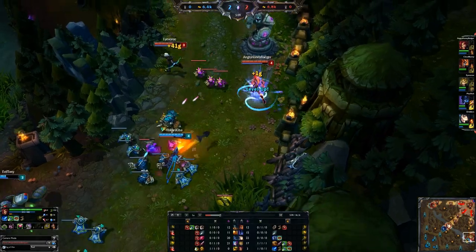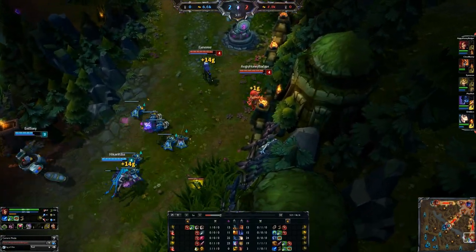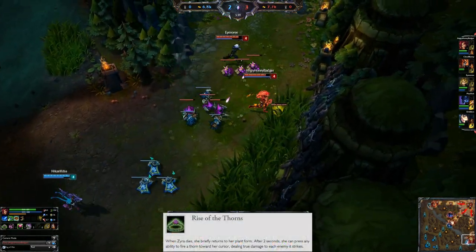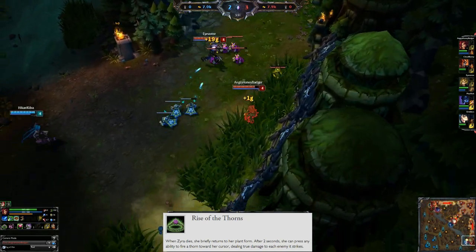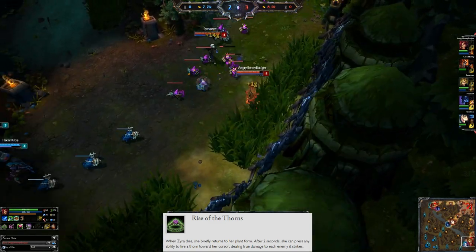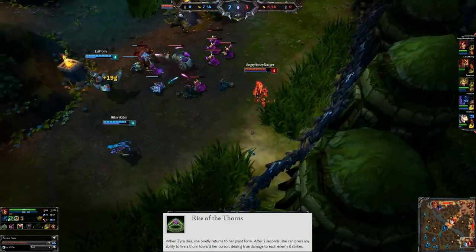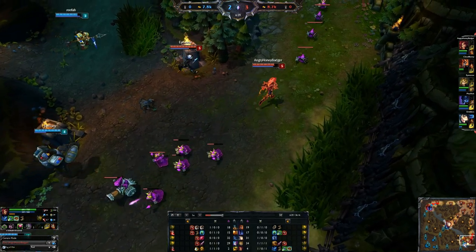Let's start off with her passive, which is probably the worst part of her kit as a support — but it's okay because it can work out sometimes, just don't rely on it. It is the Rise of the Thorns. After you die you have two seconds to basically shoot a true damage dart in a direction. It takes a little bit of practice to hit this perfectly, but once you get good you can pick up kills or deal damage to hopefully let your ADC finish them off.